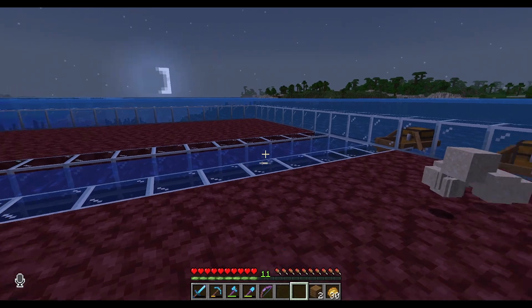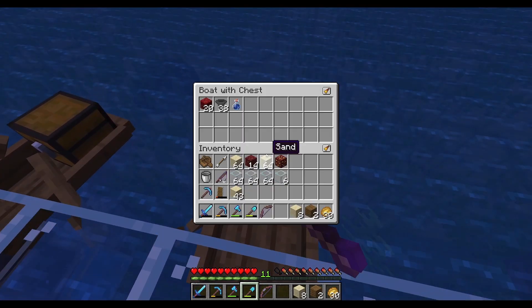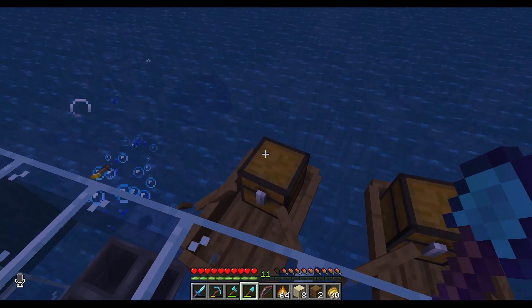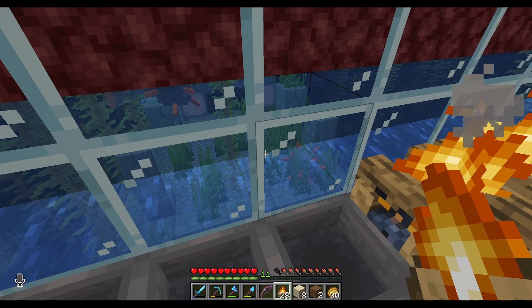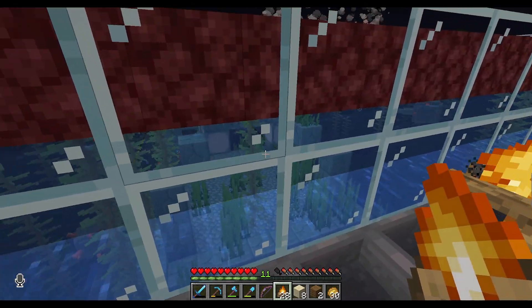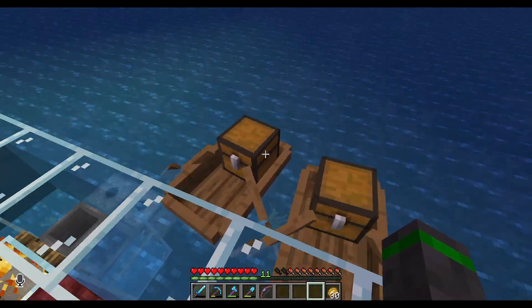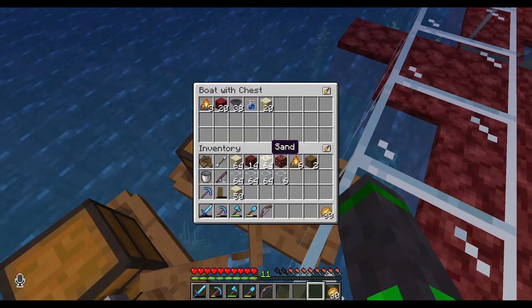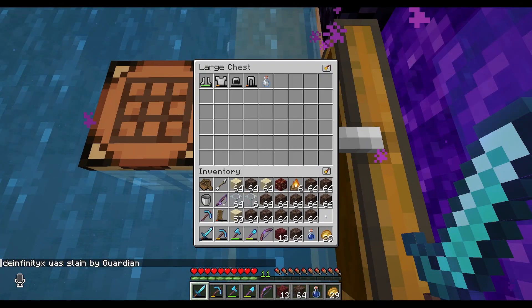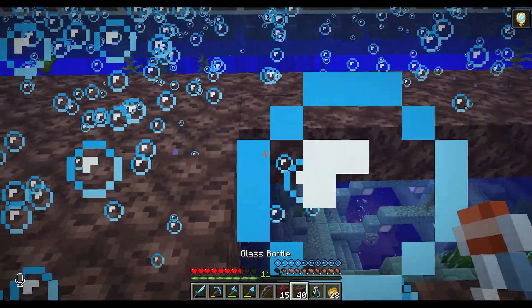Next part is we need to fill up - or get rid of the water above the hoppers. And now we need to put down the campfires. You take the campfires that are in there and put them down. Look at all those angry guardians wanting to get a piece of me. Soon they will be roasted. I can't stand guardians.